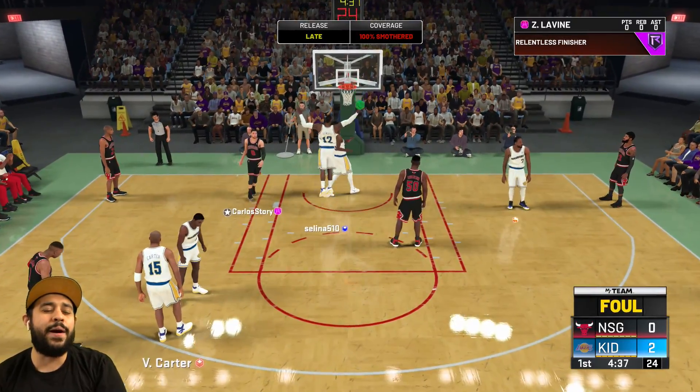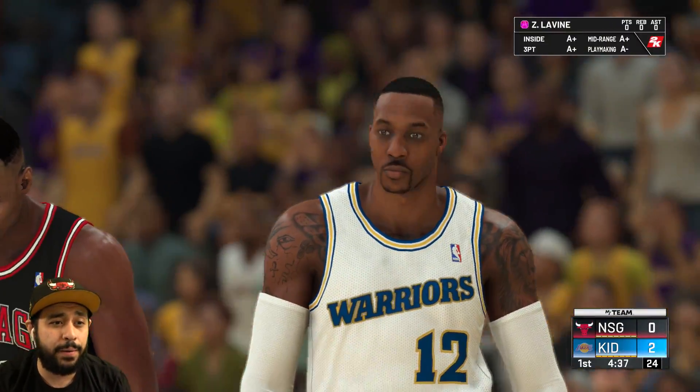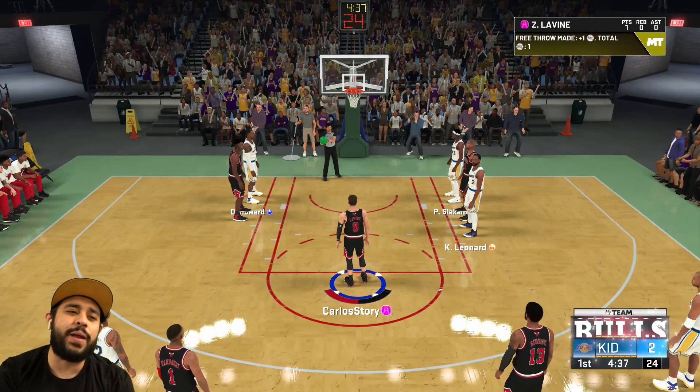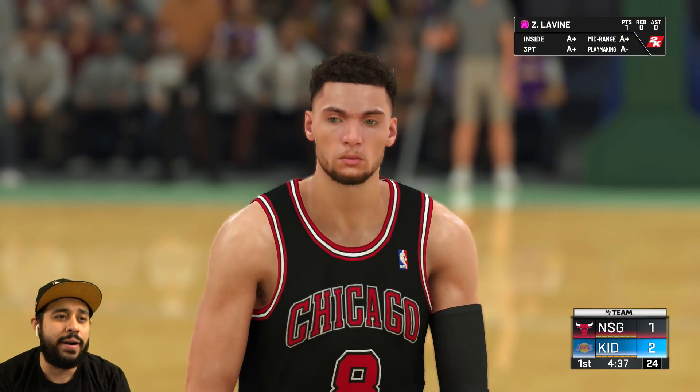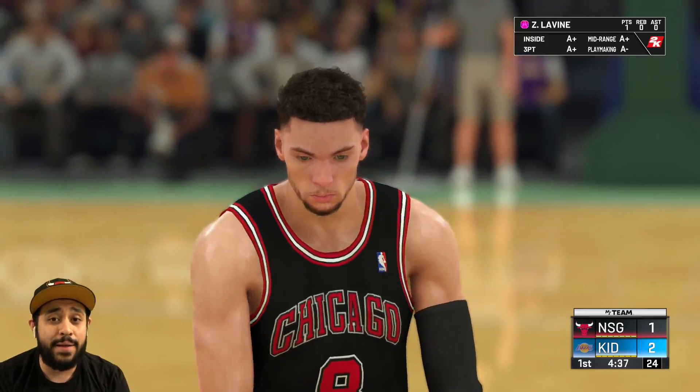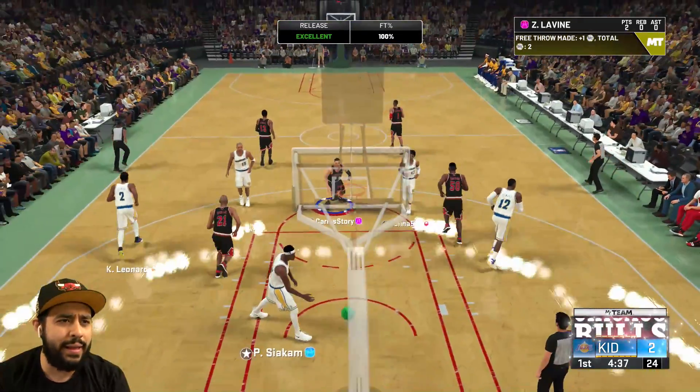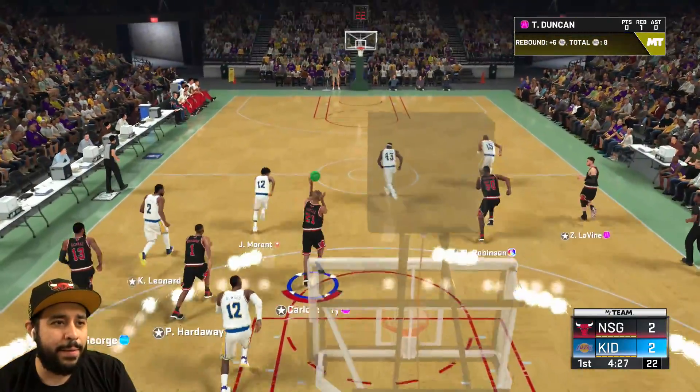We drive into the basket, already getting a foul. He's got that new Dwight Howard — that card is looking nice. We get the first free throw, and it's a green. I can already tell this card with the badges, the stats, and everything, he's gonna be one of the best cards in the game easily. We get another green. Let me get that rebound — give it to LaVine.